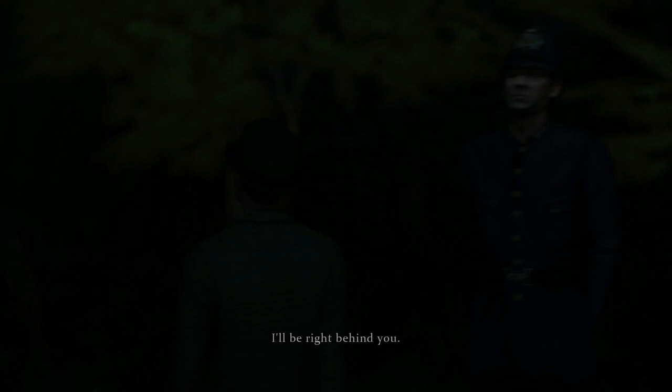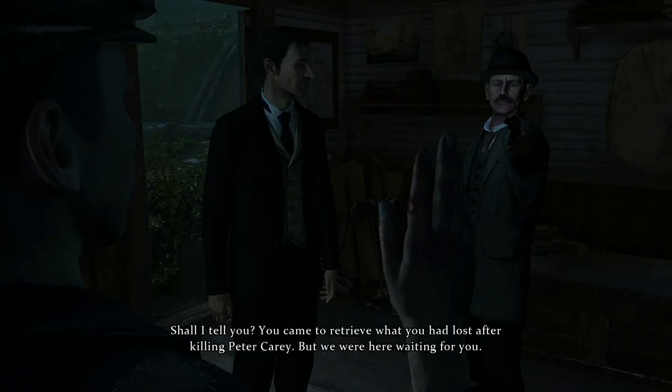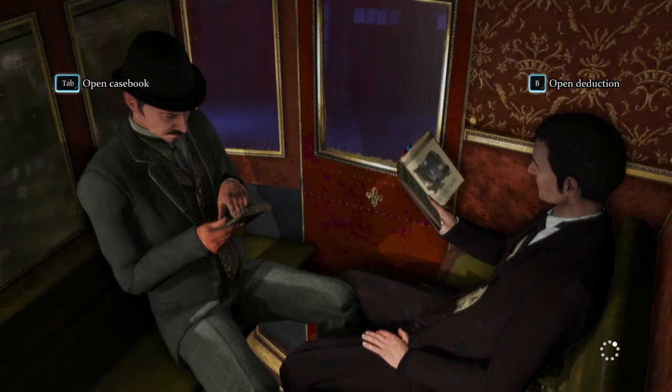A noise, and a new suspect appears. A suspect who was certainly at the scene of the crime — but we need a motive, despite Lestrade's eager temperament. Lestrade collars him: 'Who are you and what are you doing here?' The man says: 'You imagine that I'm connected with the death of Captain Carey. I assure you I am innocent.' Holmes accuses: 'You came to retrieve what you had lost after killing Peter Carey. But we were here, waiting for you.' Use the loading screens to review case files or peruse deductions.